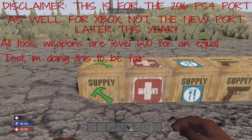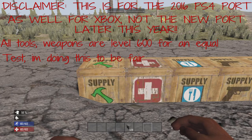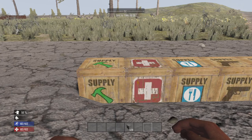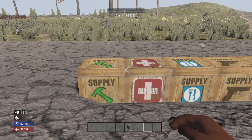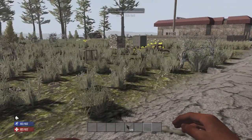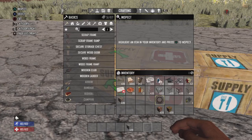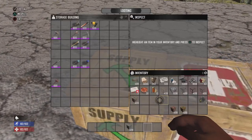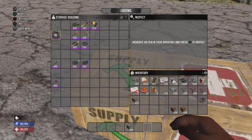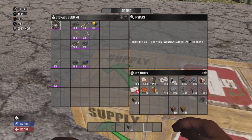Welcome everyone to what I call the Definitive Edition Guide to the 2016 port of 7 Days to Die, the PS4 and Xbox One versions. This is going to be part one of the series, and I'm going to go over with you today your basics of tools and their skills, and also the basics of building.